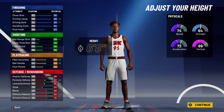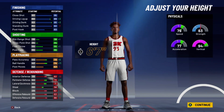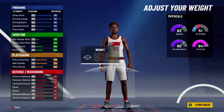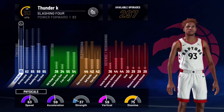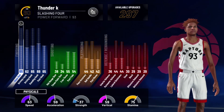For body shape — doesn't matter. For height, I would go 6'7" because of the speed and vertical, though 6'8" works too. 6'7" is probably perfect. Lower the weight all the way down and match your wingspan. Pick slasher takeover — don't pick playmaking takeover. Pick slasher takeover, and the build should become a Slasher 4. Now I'm about to show you the attributes and badges you need for this build.